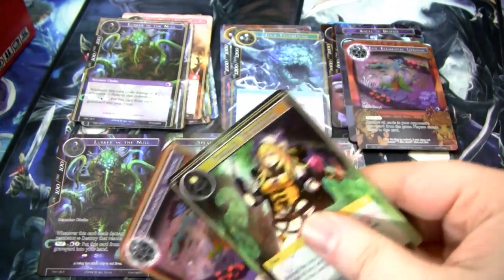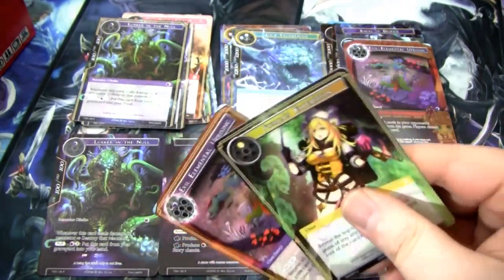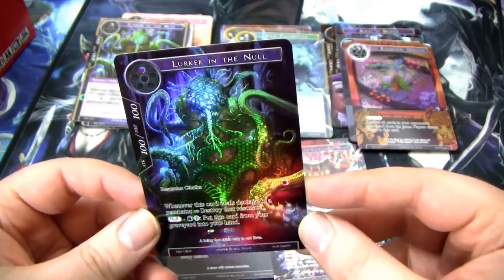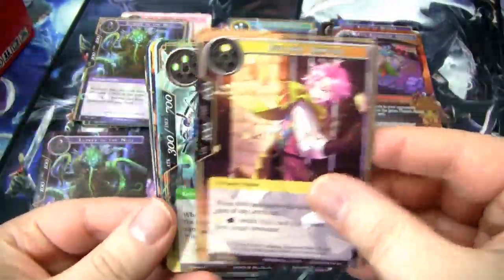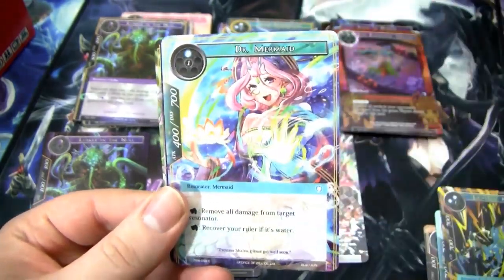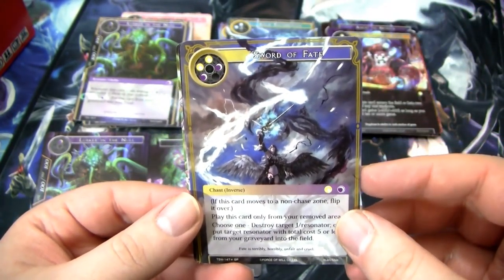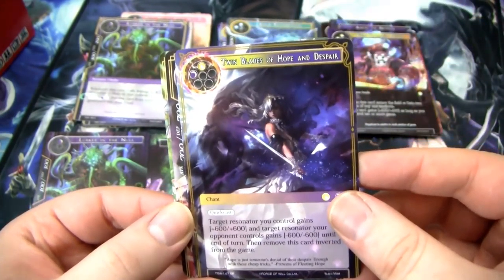What makes something like Evil Elemental Uprising good in a limited format is it trades up — because it kills any Resonator it deals damage to. So if your opponent's playing something sweet, big, and expensive, it'll still kill it. All will be forgiven if this box has an Uber. We have this Gem Hammer Panda, followed by a Sword of Fate — very good card in my opinion, one of my favorites in the whole set. Evil Genie, and this Leaf Steward.